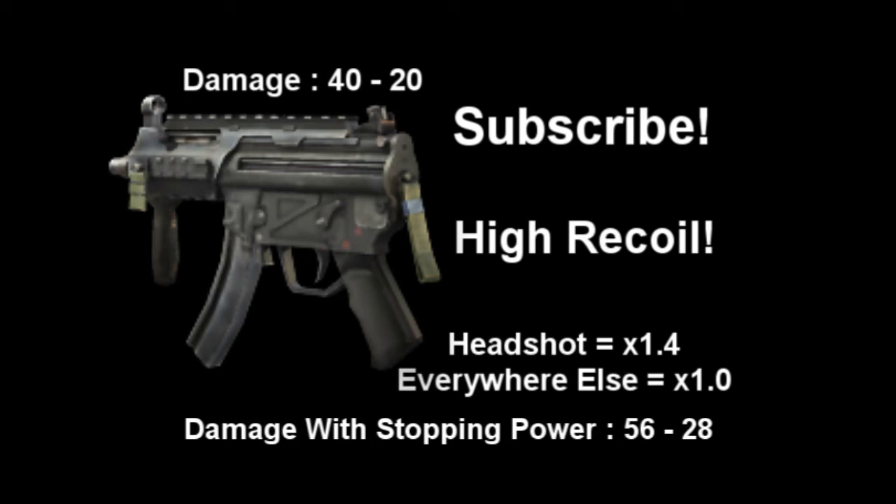Reload time is 1.8 seconds if it's got some bullets in there, and 3.08 seconds when it's got no bullets in there. With sleight of hand, this gun is really good for getting a quick reload off. It's got a very high rate of fire — about one and a half times faster than the UMP.